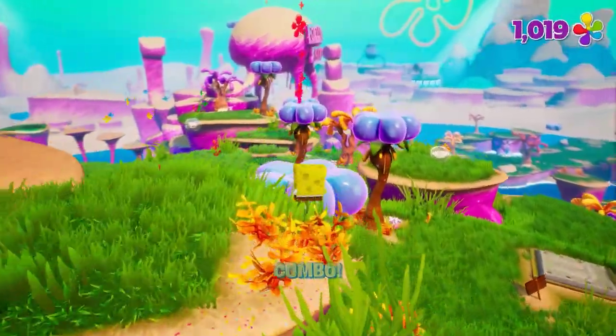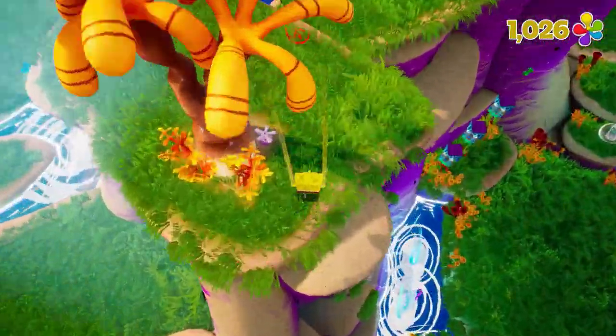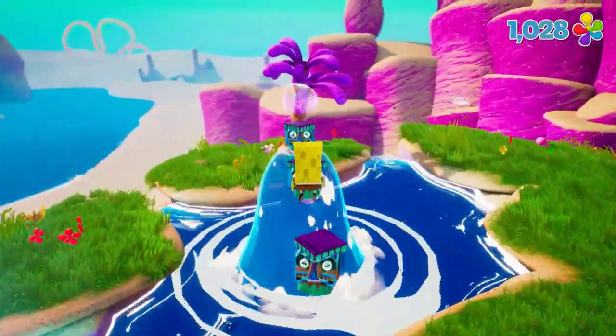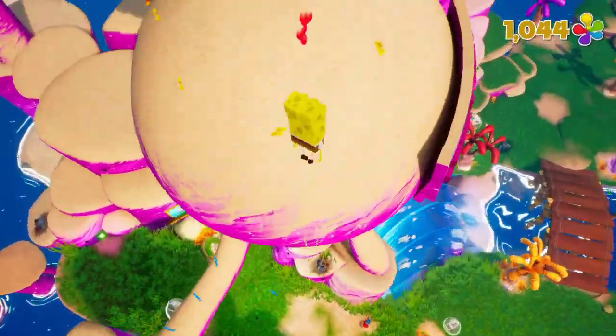For the next two socks, they're pretty close to each other. One involves going to the left side and getting the sock that's right on a waterfall. On the right side, all you have to do is jump on the bouncing flowers until you make it to Jellyfish Rock, which contains another sock.